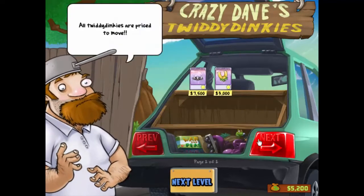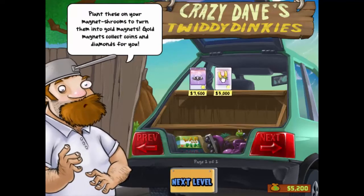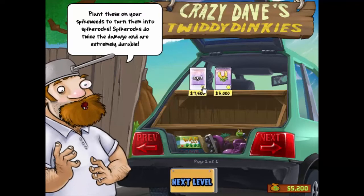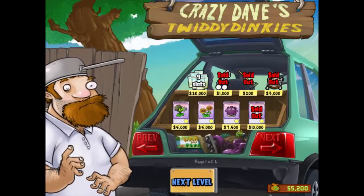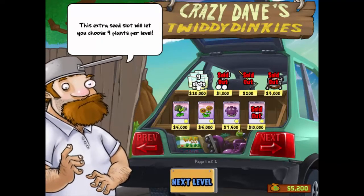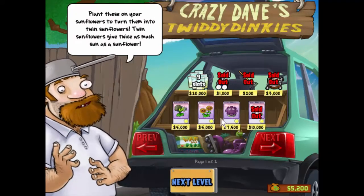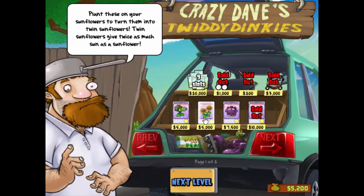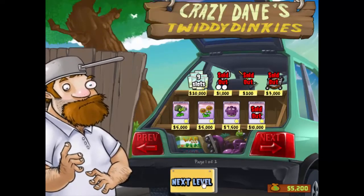What else have we got here? It is a very extreme! So these turn-end gold magnets, not particularly interested. And spikeweeds are not particularly useful on the walls, to be honest with you. How are we doing? We're 5,200. I'd still like to get 20,000. I don't think we're going to get 20,000 to do that. But at the moment, I'm not particularly interested in these. I do like this one - it turns sunflowers and twin sunflowers, which give twice as much energy. But quite frankly, we're getting enough at the moment. So I think we'll stop there.